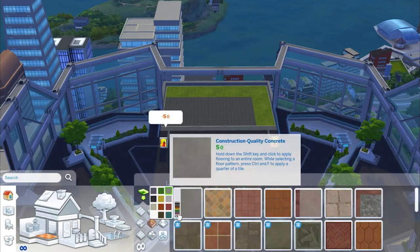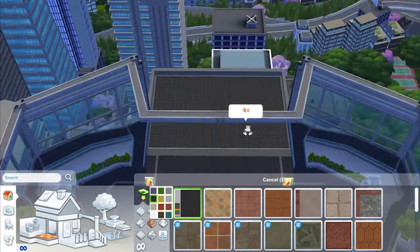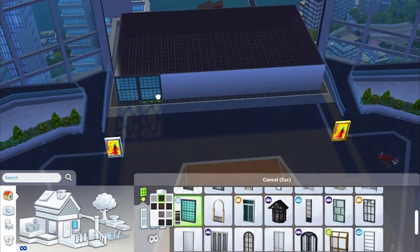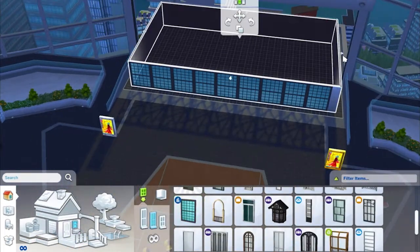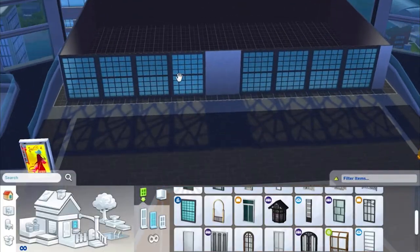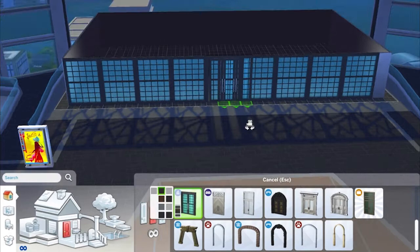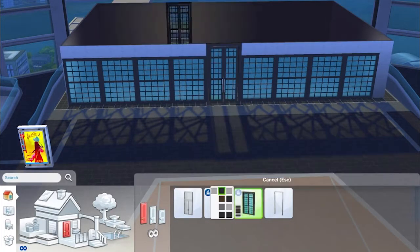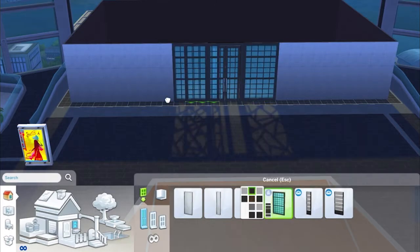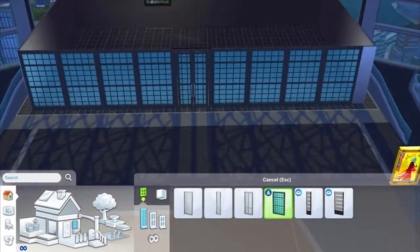Hey internet, Caligula here and welcome to a very special build. So today I am building The Raven, which is a hotel that appears in the Netflix series Altered Carbon. In this video I will get into spoiler territory about the series, however I will save the spoilers for the end of the video and in the beginning just give you a general spoiler-free summary of the plot and its characters.